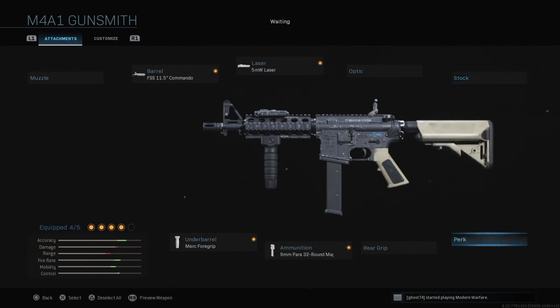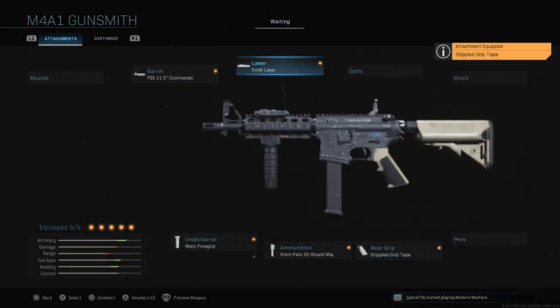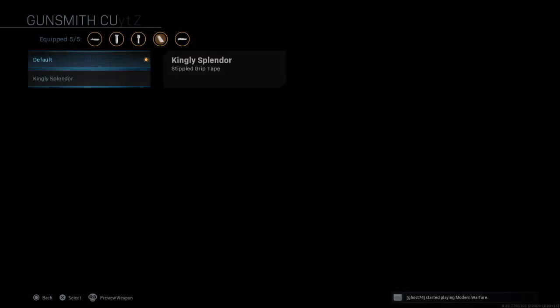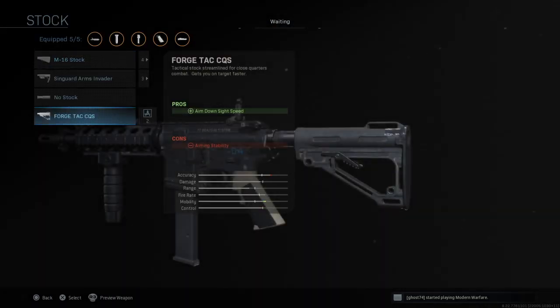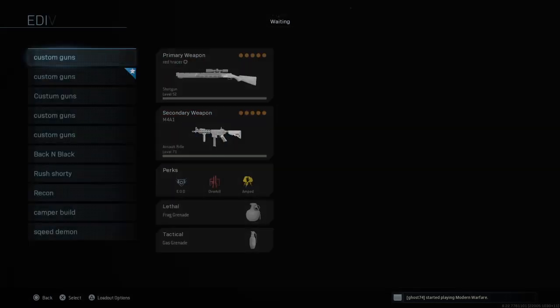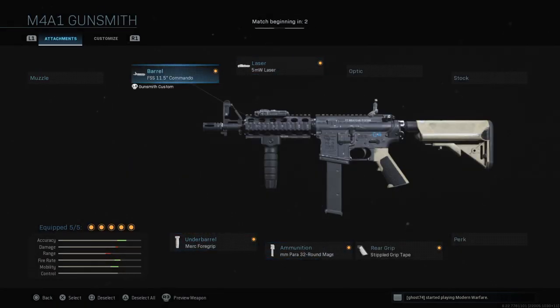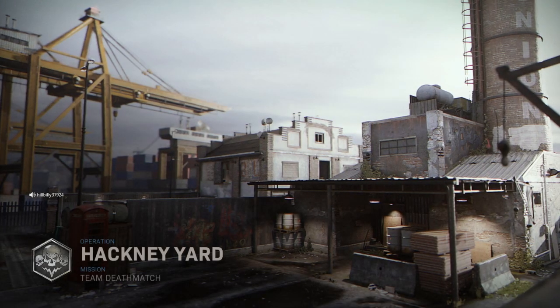What you could do is take that stock off and run the Stipple Grip Tape instead. This gives you ADS speed and sprint-to-fire speed — cons being aiming stability. This combos really well with the 5-milliwatt laser. Technically it does give you better stats than the CQS stock, but for aesthetics you could run the stock. I'm going to be running the Stipple Grip Tape because it is technically more viable, and I want to show you the best you can get out of this. So this is pretty much the build — let's jump into a match and I'll show you how it works.